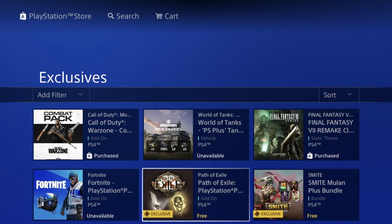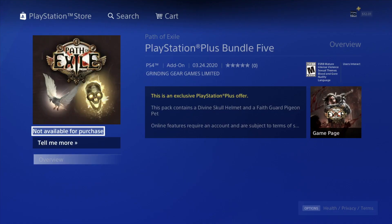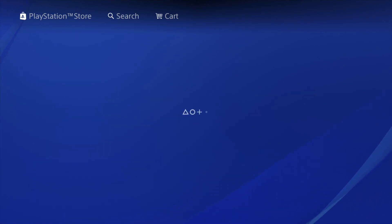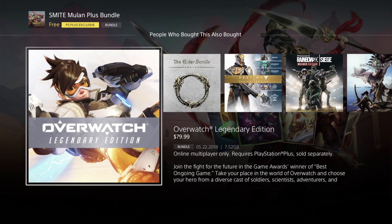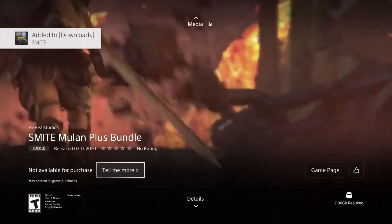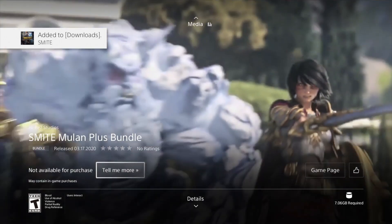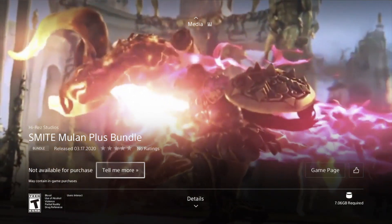Then we have our Fortnite one which says 'unavailable' — that's because I already made a video about it where I clicked and downloaded it. We're going to go into this one, hit download, and yes you can hit download on every single one of these. It's okay if it says unavailable. Now this one is a little different — we should see 'download free,' so let's do that. There we go, it started downloading. Now this is 7 gigs, so it's different than everything else we've been downloading.